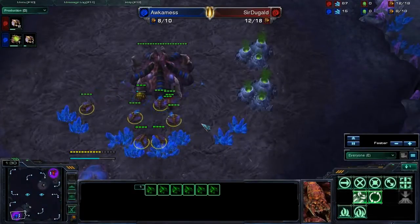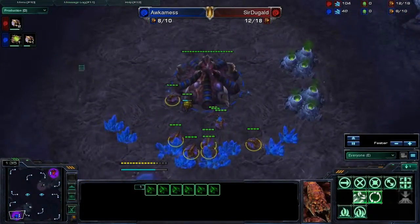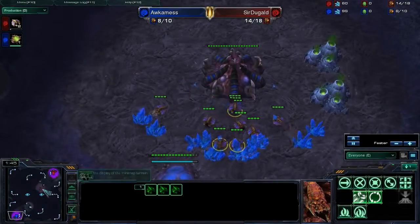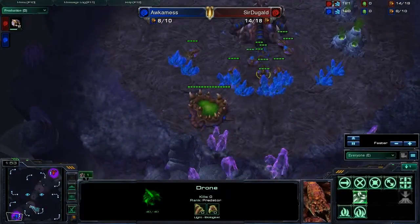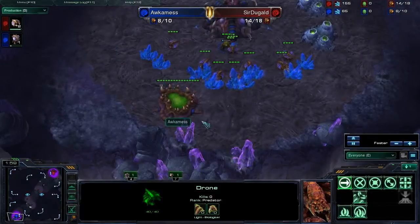Now, six pool — it's not really a favorite build of mine. I really think seven pool is a much better and much more stable build. Six pool just doesn't flow as well. I mean, you supposedly get out your Zerglings a little earlier, but it just doesn't have that flow. Seven pool is much better.